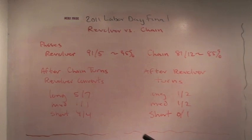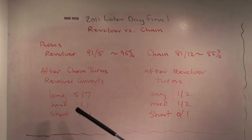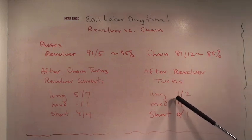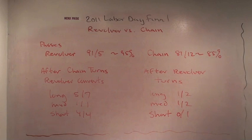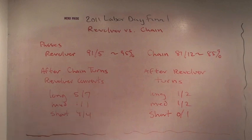After Chain turns, Revolver scores 5 out of 7 when they have to go nearly full field, and 5 out of 5 when they have a short field. Chain, on the other hand, after Revolver turns, scores 1 out of 2 when they have a long field, and only 1 out of 3 when they have a medium or short field. They get 3 GIFs from Revolver and only convert 1, whereas Revolver gets 5 GIFs from Chain and converts all of them.